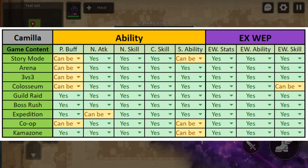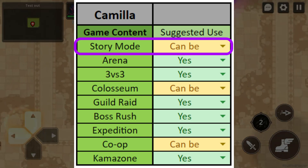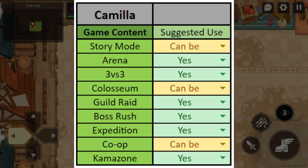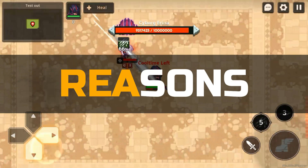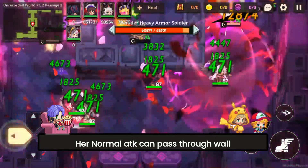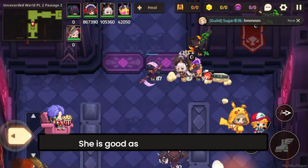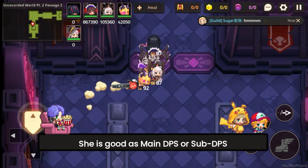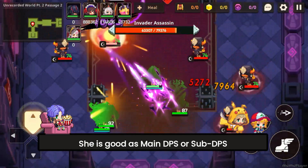Based on our checklist, here is my recommendation. Camilla is a viable choice for story mode, but she may not necessarily be the optimal pick, as there are other characters that perform better in this game mode. However, her basic attack can penetrate walls, making it easier to take down enemies that are hidden or hard to reach. She is also capable of serving as a primary or secondary DPS in the team, and is a great teammate for Karina in terms of synergy.